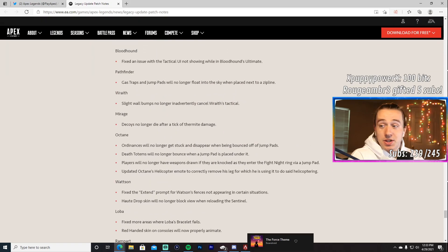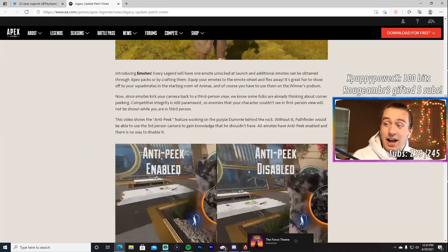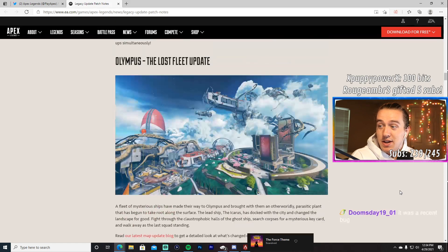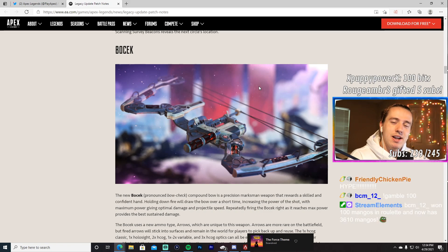That's it everyone — holy heck, a lot of crazy stuff. This is going to be a great patch. The starter kit loot changes might be one of my favorite things — probably no more getting punched off drop. The Bocek Bow and Valkyrie are unbelievable additions. If you watched all the way to the end I appreciate it — leave a like and comment what you think. Are you more excited for Arenas or the BR? I'll see you in the next one.